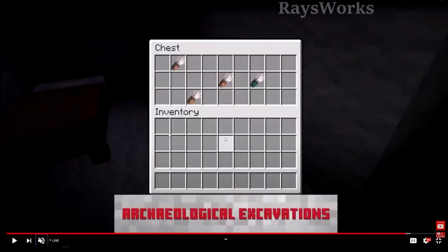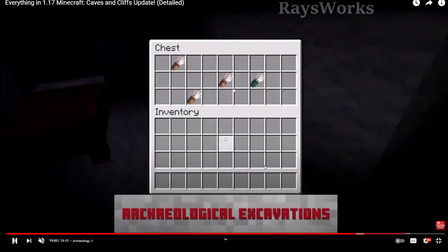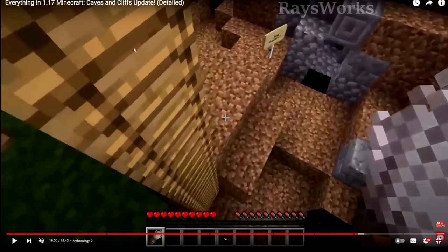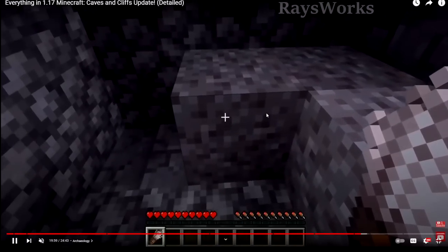Archaeology was something they actually first showed way back for the Minecraft Live event in 2020. We know there are going to be brushes which the player can use — it looks like there are different types of them — and these are things you're going to use inside of the structures. These new structures would be placed throughout the game kind of like fossils, inside deserts or swamps, and you'd find these ruins most likely hidden. Then you would have to slowly excavate in order to not destroy the actual artifact.